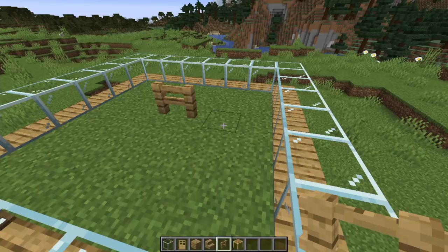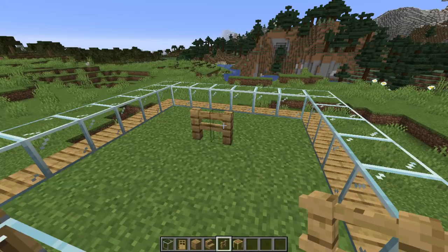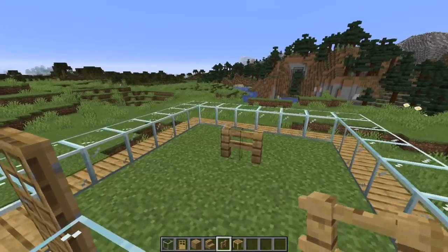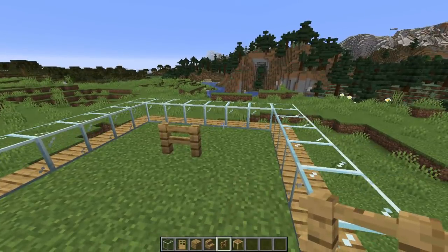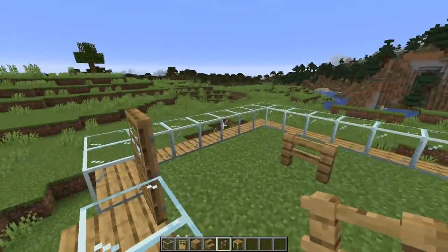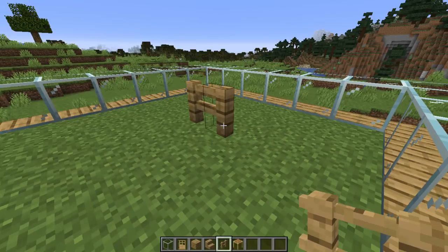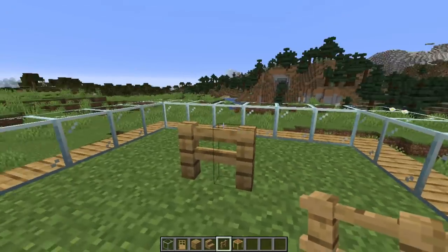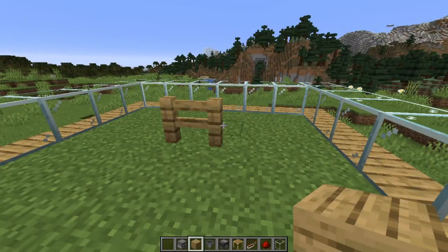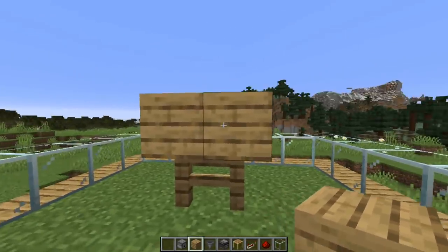The order in which you do the next steps depends on whether you've got a loaded bees' nest or whether you're going to do beehives and lure the bees in yourself. If you're luring in the bees, you can build it up by putting the beehive on top of these posts. However, if you've got a loaded bees' nest, you want to do that last — because the bees are just going to pop out and then they're not going to come back. So make sure if you've got a ready-loaded bees' nest, don't do the hive on top of the post until right at the very end.